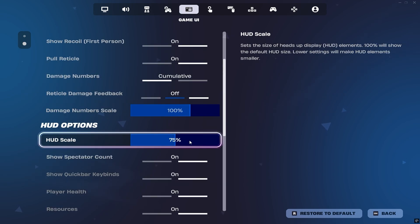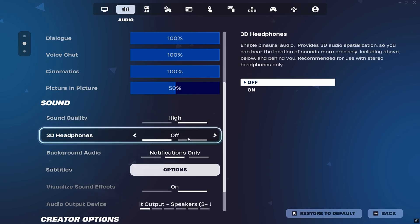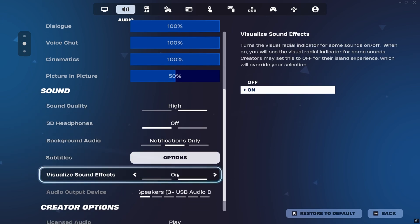Peterbot's HUD settings are fairly standard, with a HUD scale of 75% — just enough to see all-important info without blocking too much screen space. For audio, he keeps the quality high, disables 3D audio, but enables visual sound effects, which allow him to visually detect footsteps, gunshots and other key sounds on screen — a massive advantage when tracking enemies through walls or buildings.